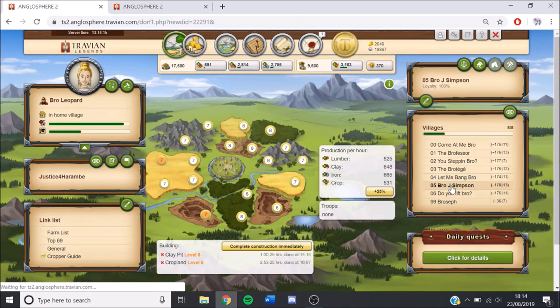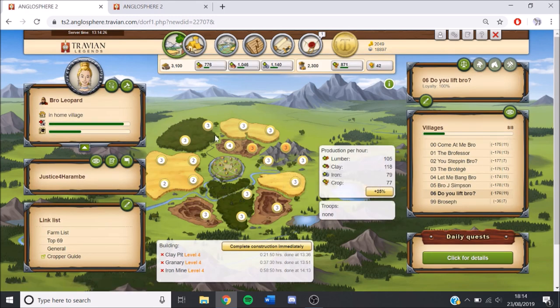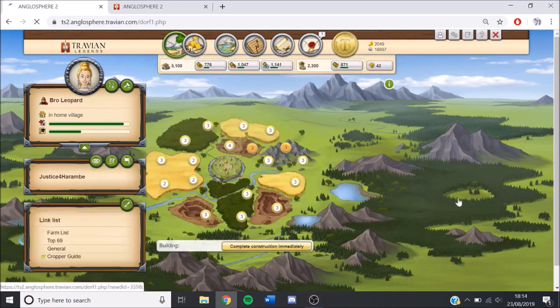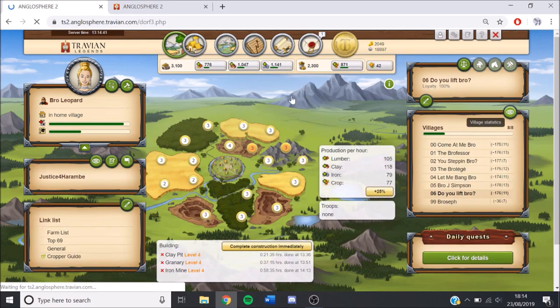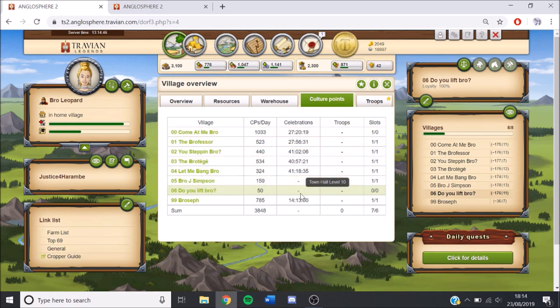Village 0-5 is going a bit slow — we're not using any gold in this one. We're just getting everything to level 8s and then we'll get one of each to 10 to unlock the resource buildings. Village 0-6 we settled this morning, just starting on level 4s. For a quick overview of troops: we've got 208 catapults, building up scouts in the cap, and in our spawn we've got about 550 praetorians with more building on the way.